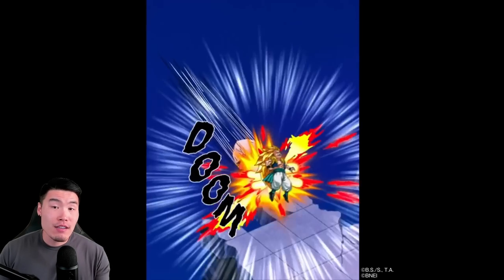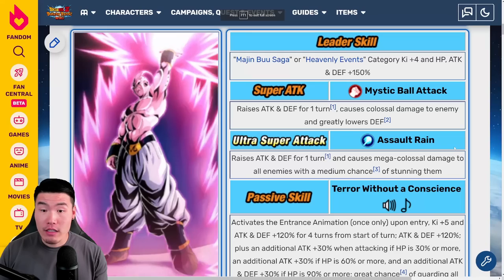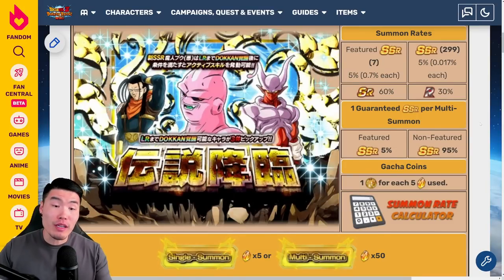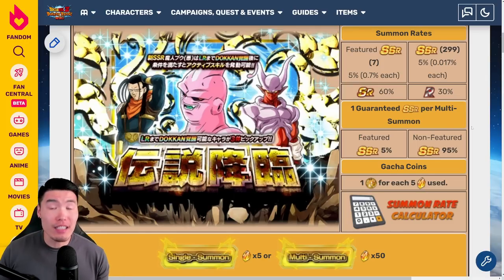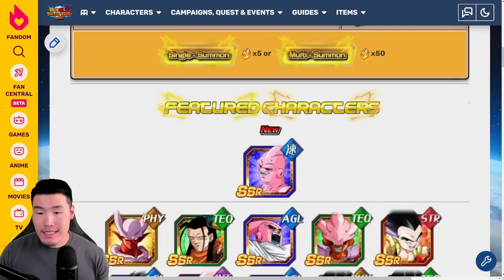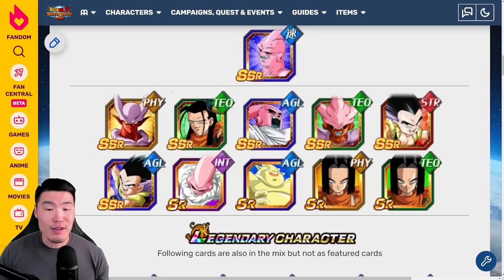His active skill especially might be my personal favorite active skill for any villain unit, just because it's like mad creepy — super creepy — and that makes it awesome. Great animations for Super Boo. Now let's move on to his banner, which is most likely going to look something like this. Obviously this was the JP banner — there could always be changes on the Global side, but it's pretty unlikely. Scrolling down, we have three featured LRs: Super Boo, LR Janemba, LR Super 17, and a bunch of Boo Saga SSRs.